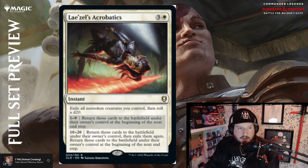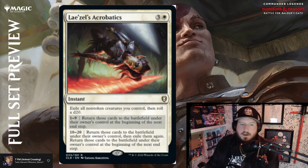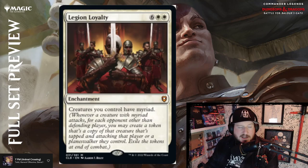Lae'zel's Acrobatics is three and a white for an instant — exile all non-token creatures you control, then roll a d20. On a 1-9, return those cards to the battlefield at the beginning of the next end step — probably your end step. So your worst roll is just a four-mana fog for non-token creatures. On a 10-20, you exile them then return those cards to the battlefield at the beginning of the next end step — so you get to blink everything twice. If you roll well, it's like a fog-blink mix. I'd say that's above par.